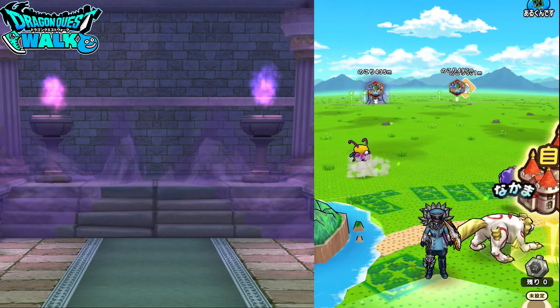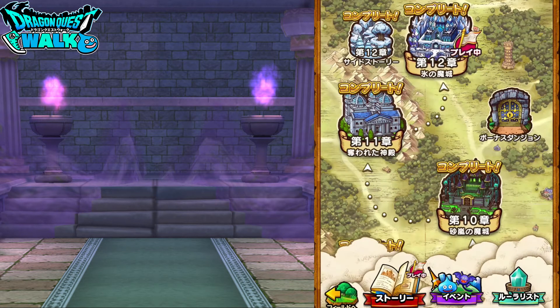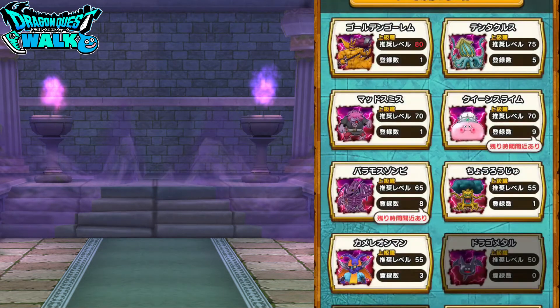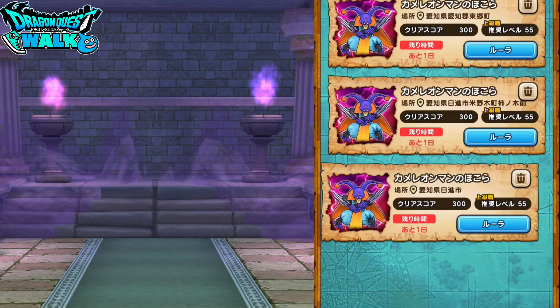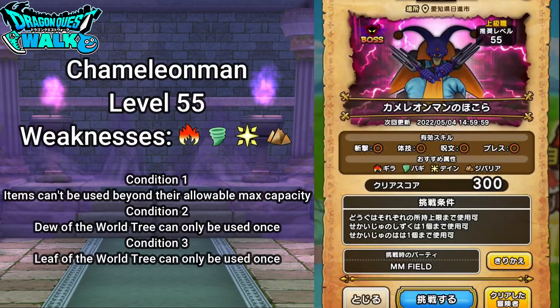Next I want to go for the Chameleon Man. I remember back when this enemy originally appeared I actually did have some trouble with it. The Chameleon Man is going to be weak to Gira, Boggy, Dane, and Jibaria. The regular skills are going to be intact and it still has the same standard conditions.